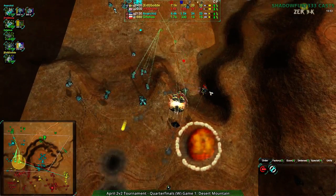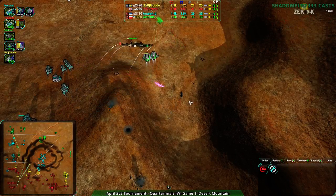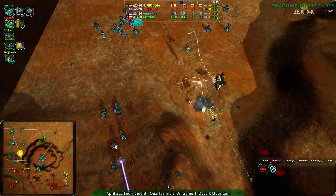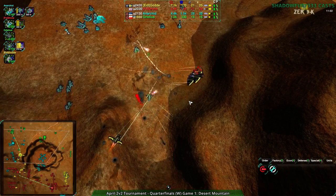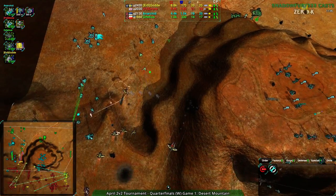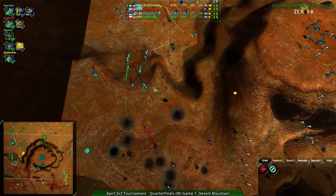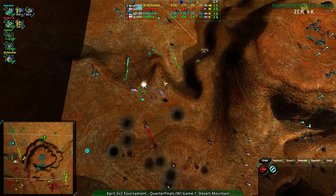Golda does this all the time with their units — that's how they tend to play. Clone is really well known for this. That is their style in a nutshell: don't lose units. Although Clone hasn't played in a while as far as I can tell — they're not in this tournament unfortunately. Clone's style is very defensive, very focused on unit preservation.